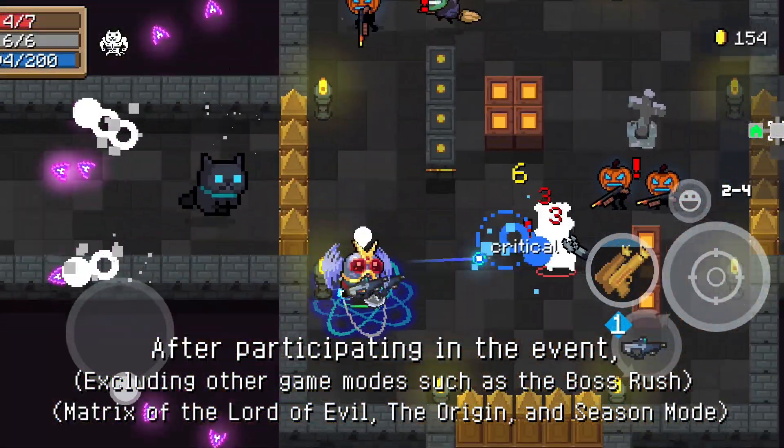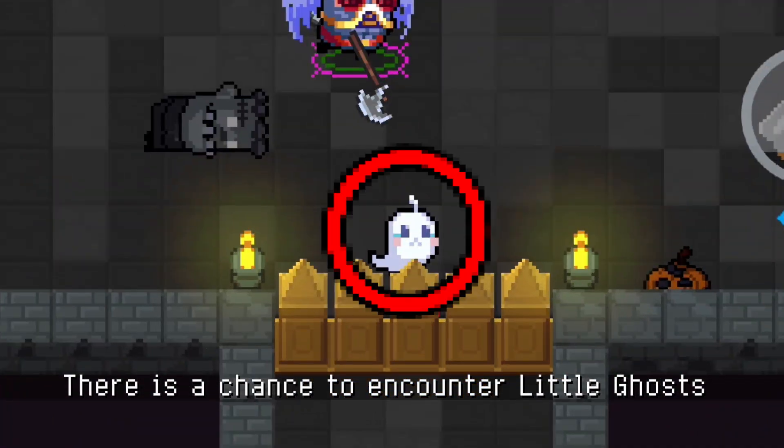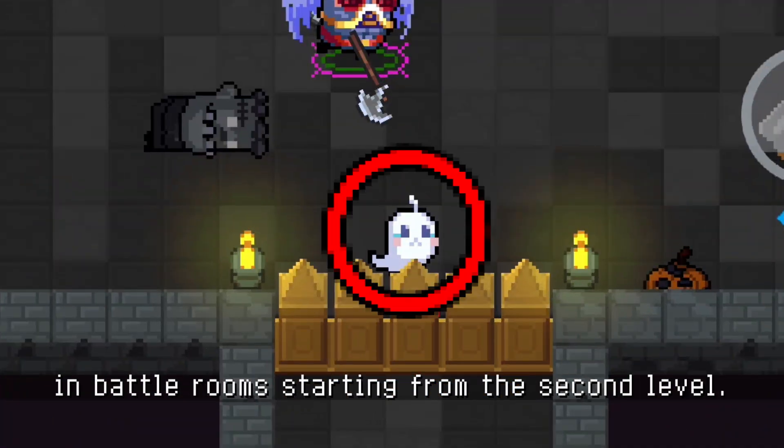After participating in the event, players can take on challenges in single-player level mode. There is a chance to encounter little ghosts in battle rooms, starting from the second level.